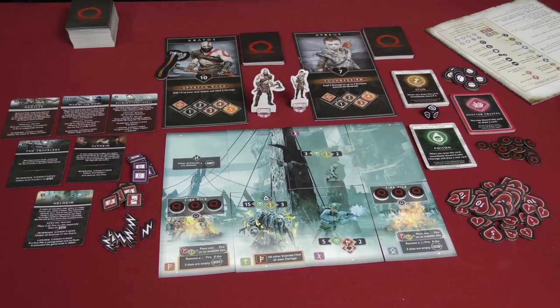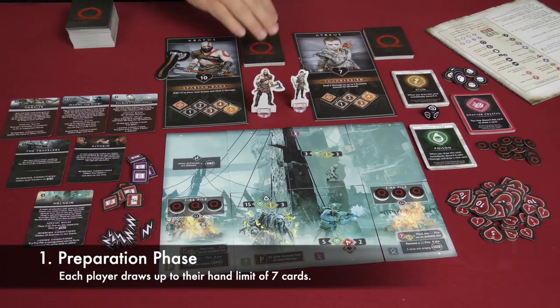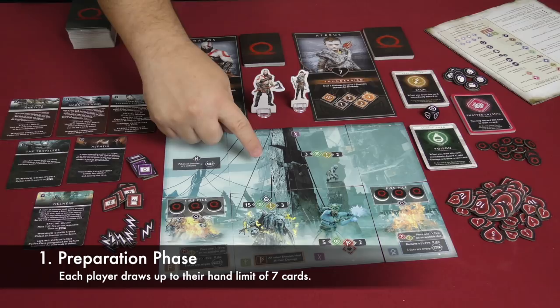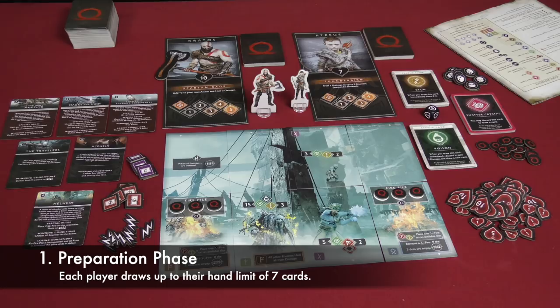Each round of the game is made up of five different phases. The first phase is where you draw up your hand of seven cards — seven is the base hand size. Some effects or cards may give you extra cards or take cards away from you, depending on what happens during the course of the game.